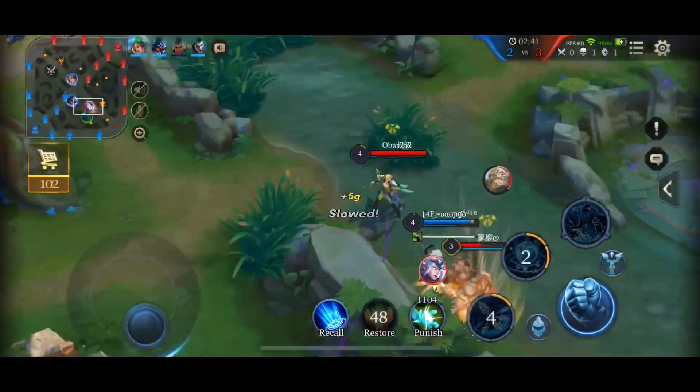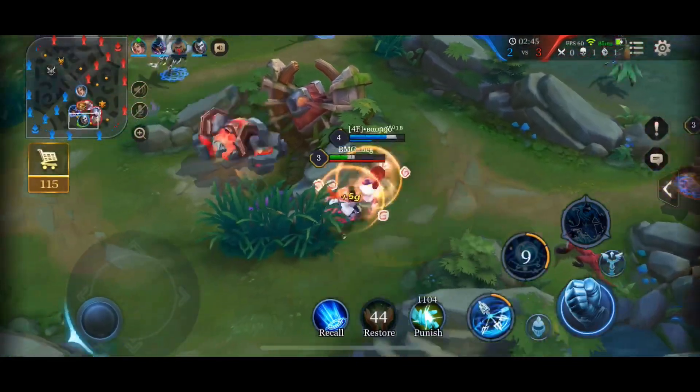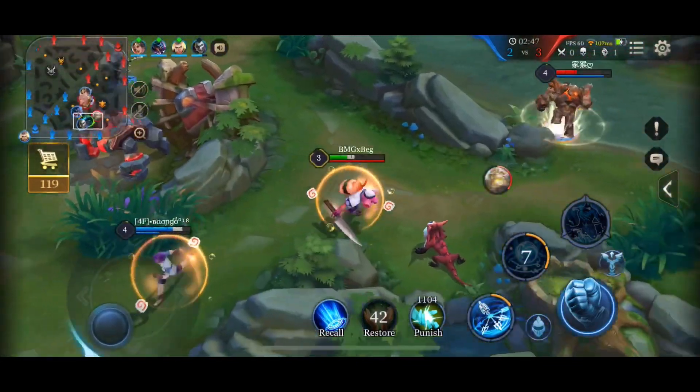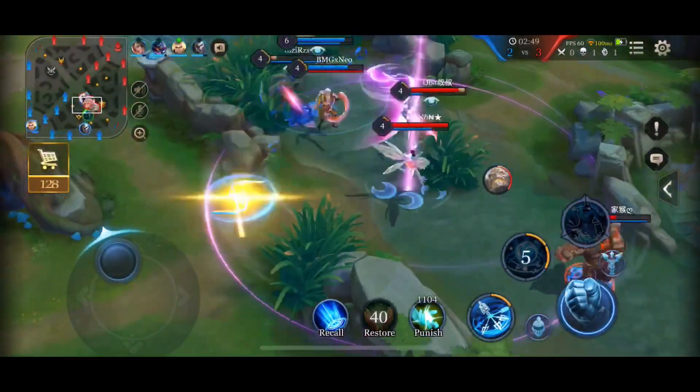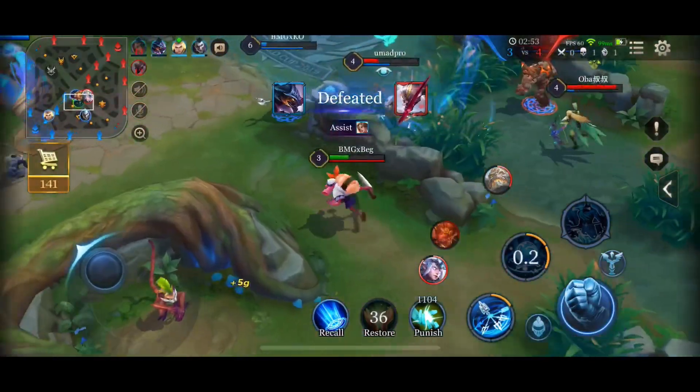I walk back up as my jump is coming back up so I can just run away to safety. Zil loses vision of me so he cannot ult me. I go ahead and pop my first ability to knock him back, making sure he's CC'd and cannot ult me, and we're just going to back up.